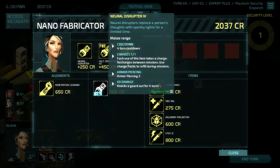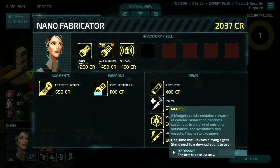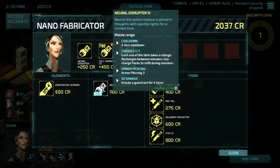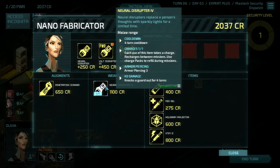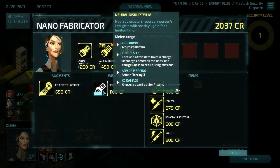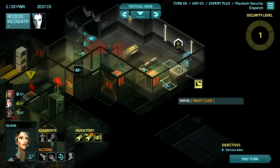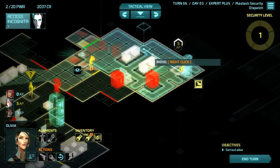Level four near disruptor — kind of like the flurry gun where it's only one charge per mission. Stim, unfortunately not level four or level three. 1100 credits. Armor piercing three, knocks down — it's like a near disruptor plus a mini paralyzer since it's four turns. Four turn cooldown — I guess you can use recharge packs. I don't think I need this; it's nice but that's 1100 bucks. I'd probably prefer like an EMP or cloak.